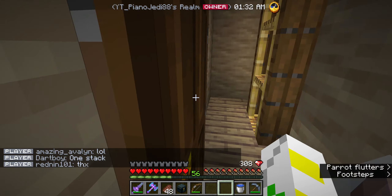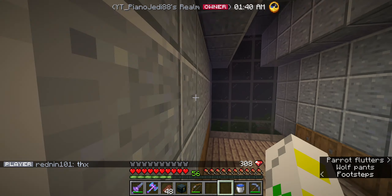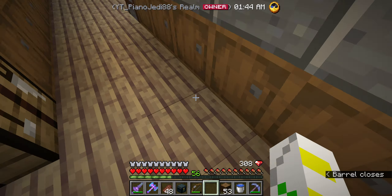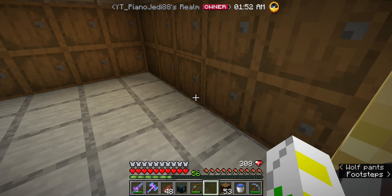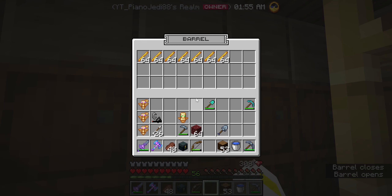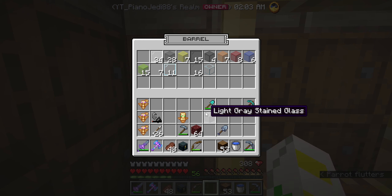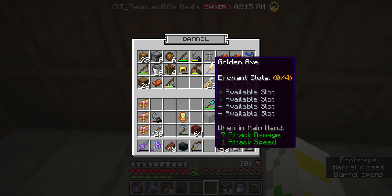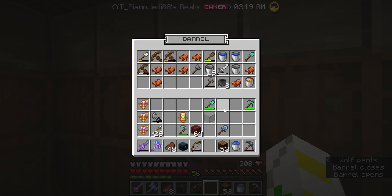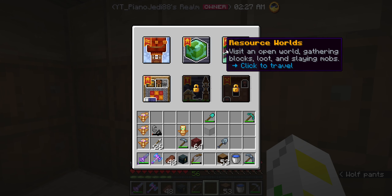Now we're going to hop straight into storage. I actually know what blocks I'm going to use this time - shocking, I know. We're going to get our spruce logs, 53 of them, bam. We have some glass, but we need a little more - specifically more light gray stained glass. So we may have to go to the desert real quick. Yeah, let's do that - hopefully we can find the desert quickly.